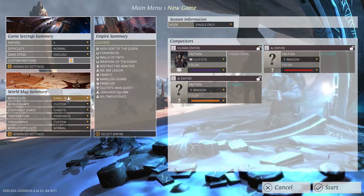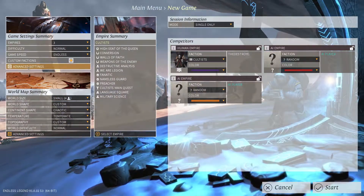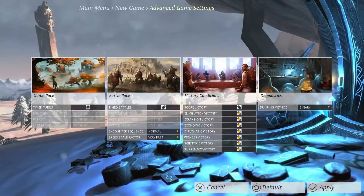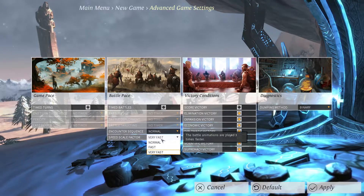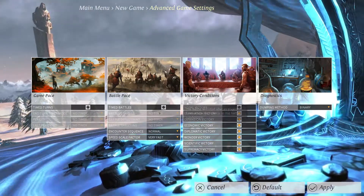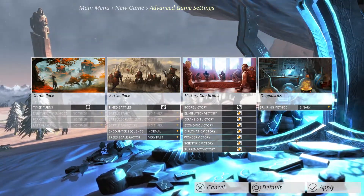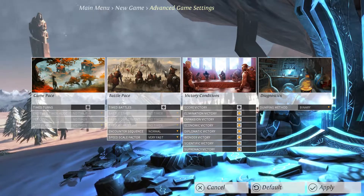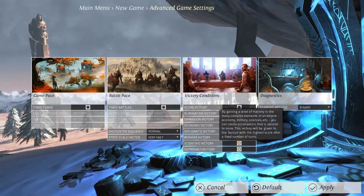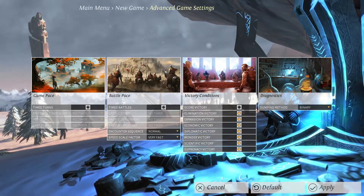So that's world settings. We got a small world, four players but we're doing three. Here you have game settings. You can go battle pace and speed up the battles to be very fast, which I would recommend — you still get to watch it but it's sped up so you don't spend a lot of time watching combat. You have timed turns; I'm not going to turn that on since it's just me. A bunch of different types of victory conditions.